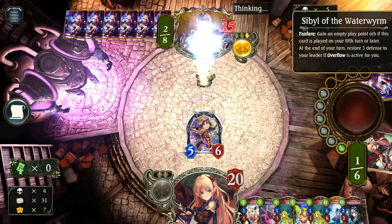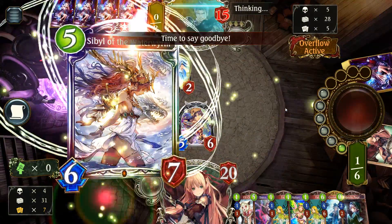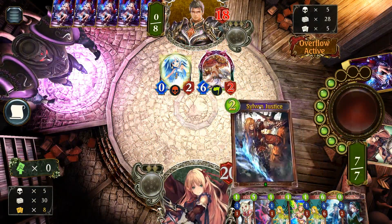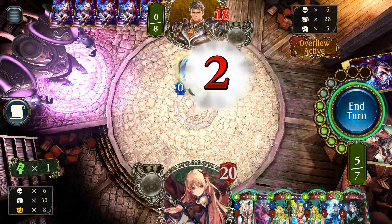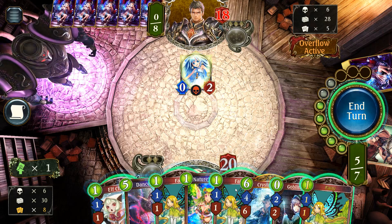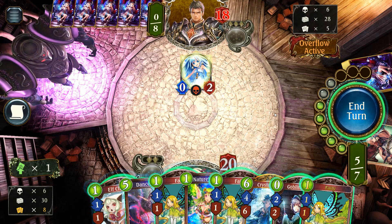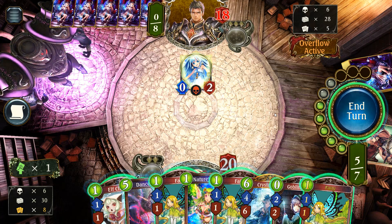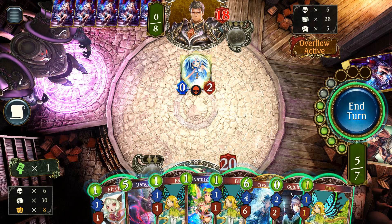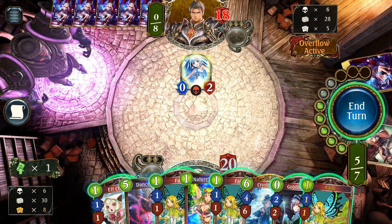Seven play points. Second Sibyl — so gross. Bell Ringer Angel. It actually throws me off because I was going to do Elf Child Mei, Angel's Guidance, Elf Child Mei, but I can't do that anymore. I'm coming up on full cards in hand. I don't think I want to pull the trigger yet.